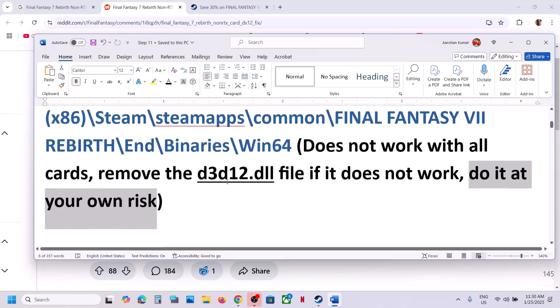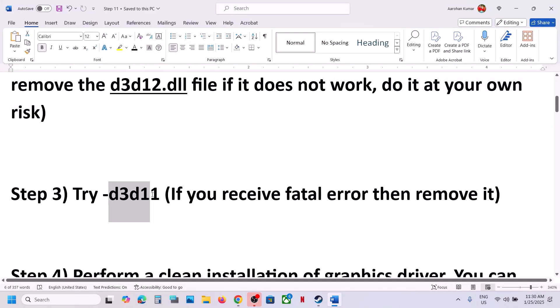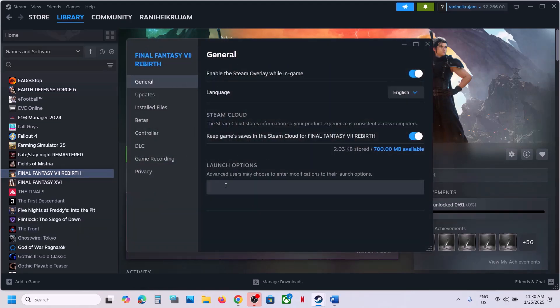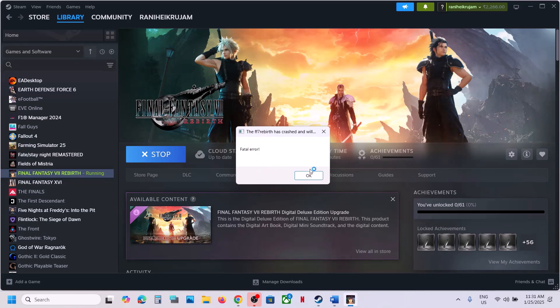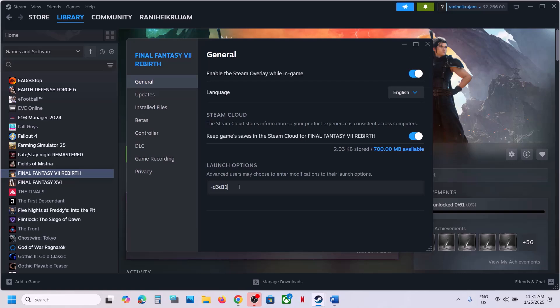The next step is to try D3D11 in launch options. Go to Steam, make a right click on the game, and select Properties. In the launch option, type in -D3D11 and then launch the game. This has worked for a few players, so it might work for you. But if you're still receiving fatal error, you can remove everything from the launch option and then follow the next step.